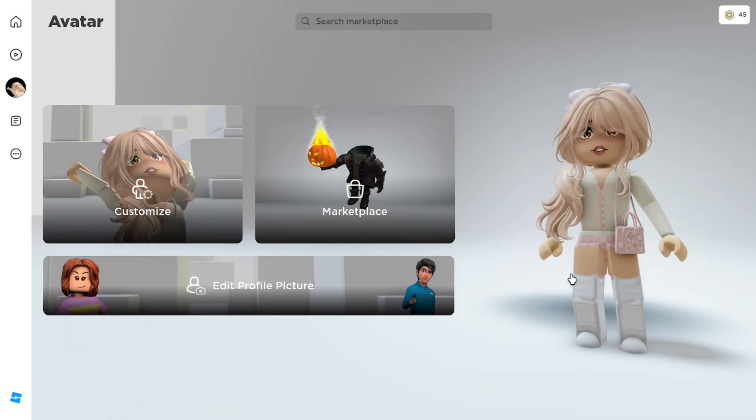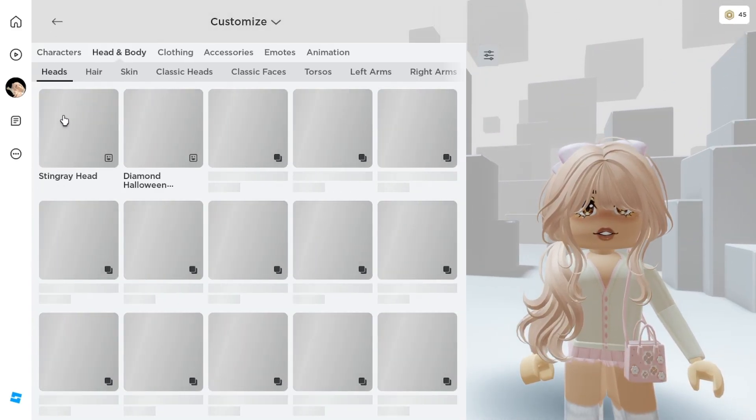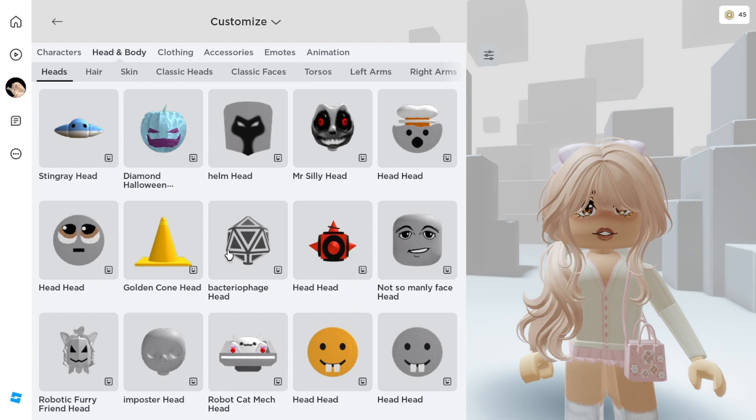Okay, now let's go ahead and check out the items that we've got. Just go to your avatar catalog, go to head and body, and you will see all the items that you've got. Here it is! Okay, let's try them on one by one.